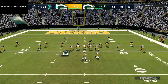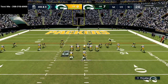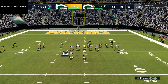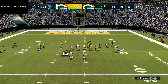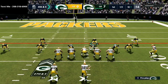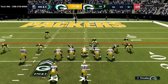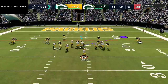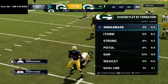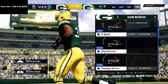Based on this down and distance, we're going to try to send some heavy pressure. We want to get that user rush in — right out of the book. The pressure screams in off the edge and we're able to get the stop. Offense gets back on the field.